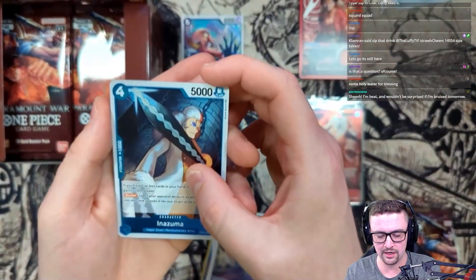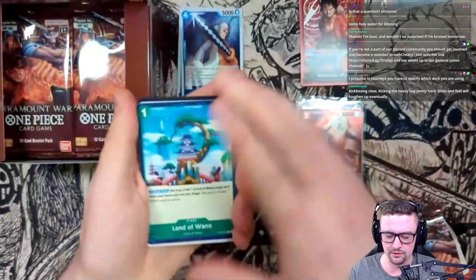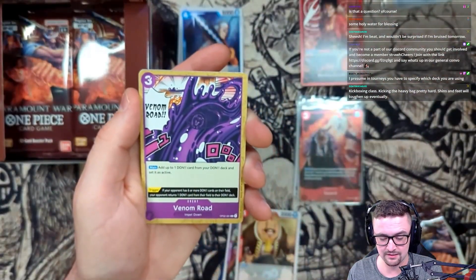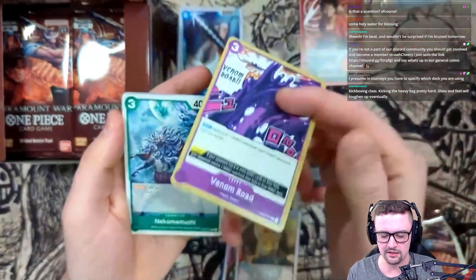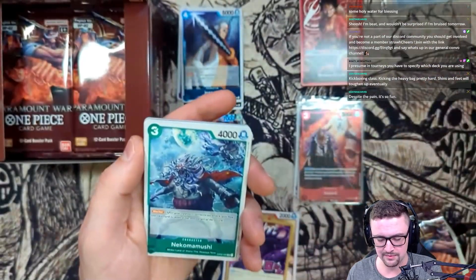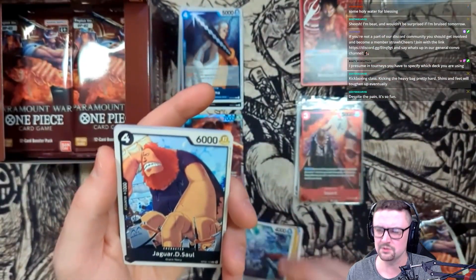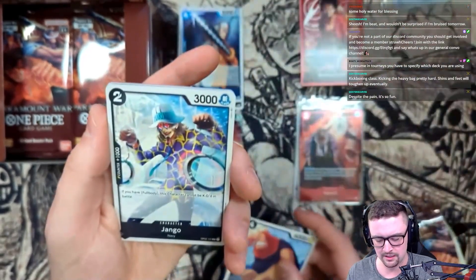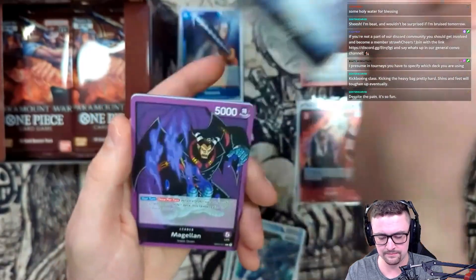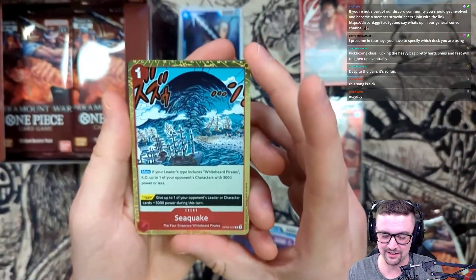Inazuma, Hanyabal - not bad, not bad. Pack number three - the card art tears are beautiful on this one. Land of Wano, Doban, Magura. There's a purple event card I can't remember exactly what it's called but it gives minus three thousand to two characters - pretty insane. Nekomamushi - I just love the art on this card, it looks insane in his Sulong suit. Inurashi also in his Sulong phase, Isuka - not a bad card.